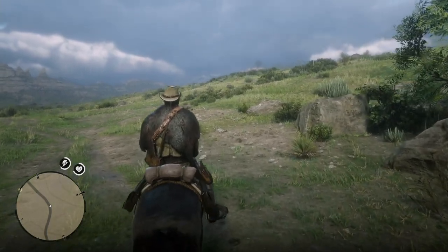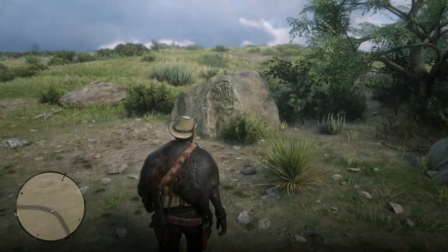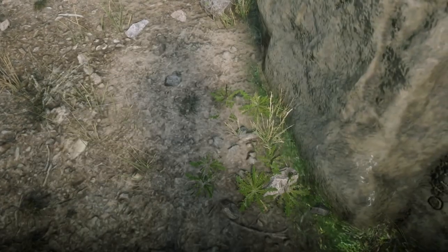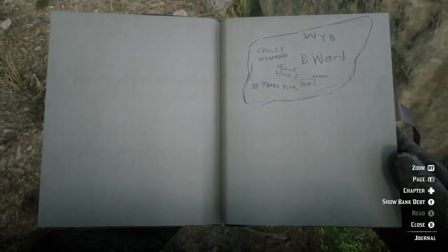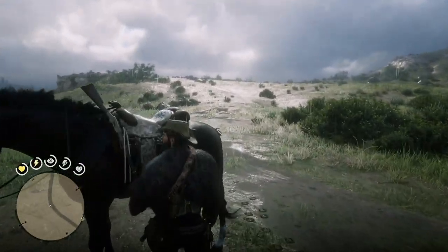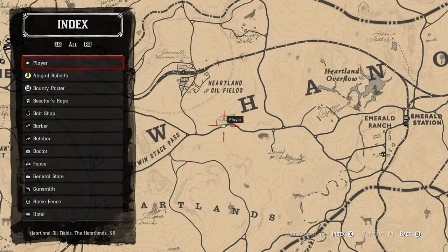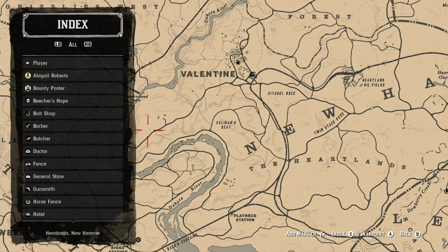One of the final locations I want to show you is called Register Rock. You can zoom right by it while you're riding and it's not too far from Emerald Creek and the oil field. John's going to draw his little scribbles — he's not very good at drawing. On the map, Register Rock is just below the H in New Hanover, near the Heartland Oil Fields and not too far from Emerald Ranch.